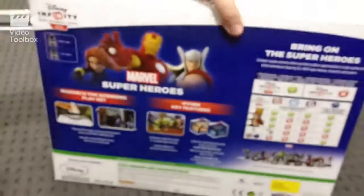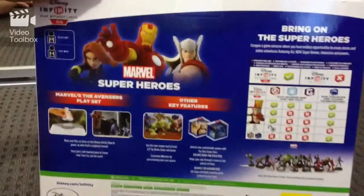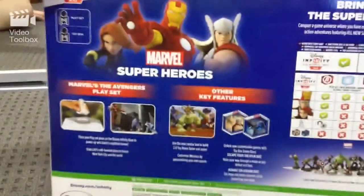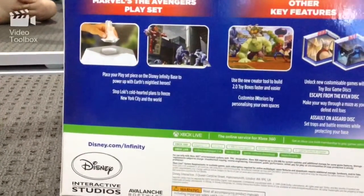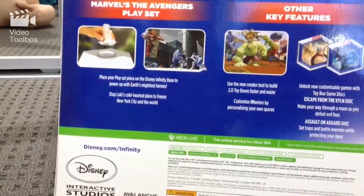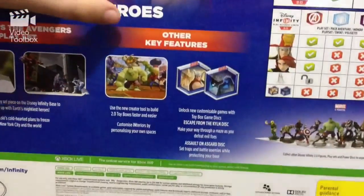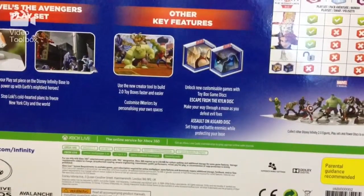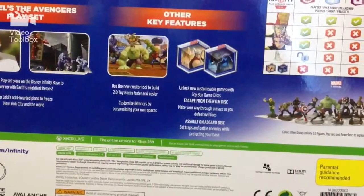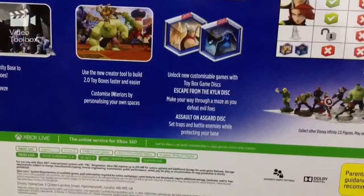On the back of the box it explains what the different things are. For the Marvel Avengers playset, you place your playset piece on the Disney Infinity base to power up with Earth's Mightiest Heroes and stop Loki's cold-hearted plans to freeze New York City. Other key features include a new creator tool to build 2.0 toy boxes faster and easier, and the ability to customise interiors by personalising your own spaces.